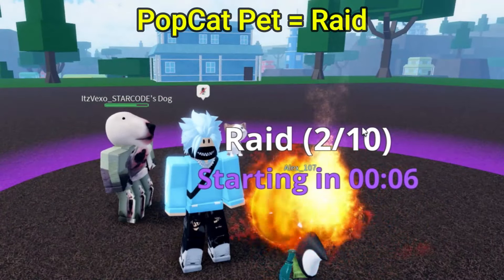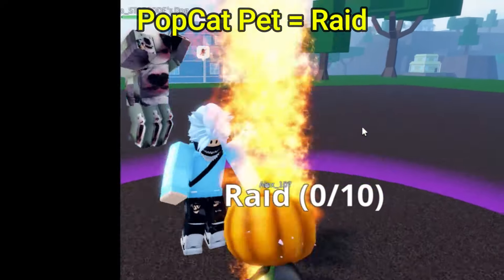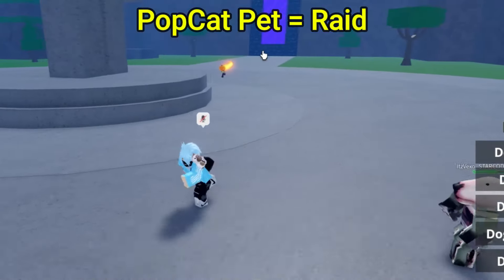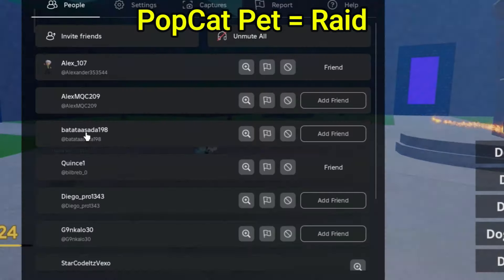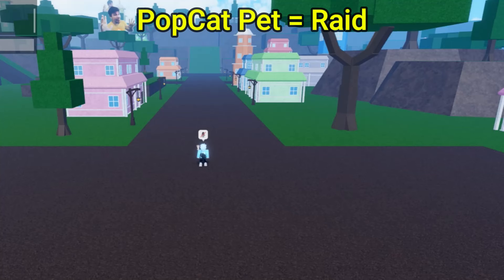You get it from raids. Whenever you do complete a raid, there's actually a small chance of you getting it. So if you do complete your raids at a raid island, you can actually get the Popcat pet. Then we move on to the next accessory.